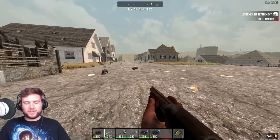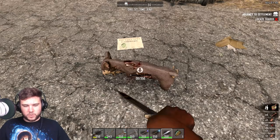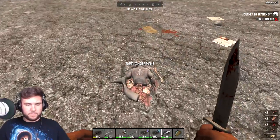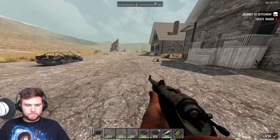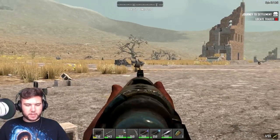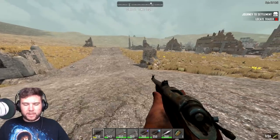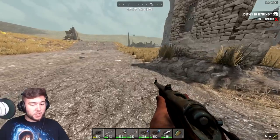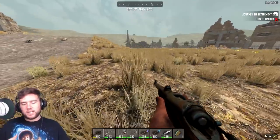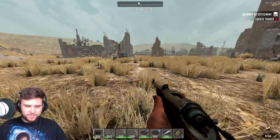I wanted to do a badass blast to the face but I didn't have the thing reloaded. We can chop these dogs up — you can actually turn rotten flesh into fertilizer in the cement mixer, so maybe we should hold on to that. Should we hold on to the large bones? We can turn them into glue, which will actually be very useful later on — even the crossbow takes glue. We should swing by the military bases. There's two of them and they're in between us and the trader, so maybe we'll find some more goods to sell.